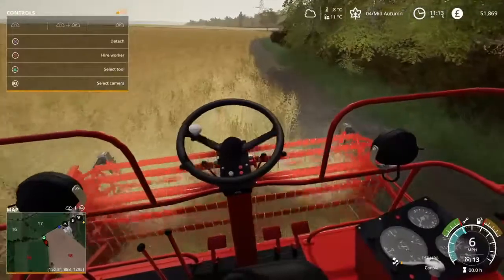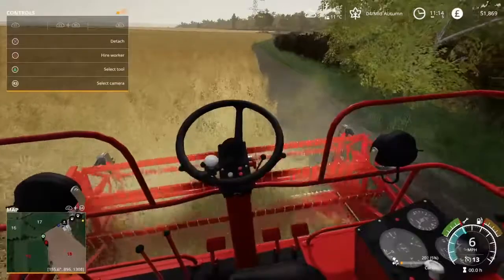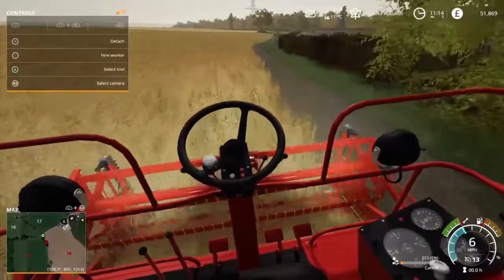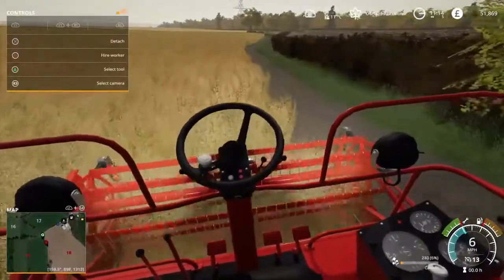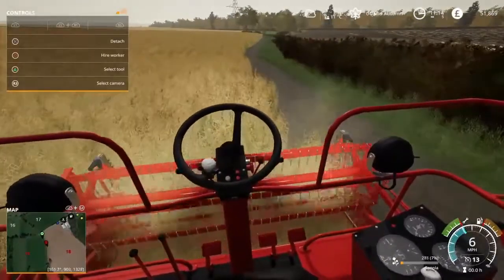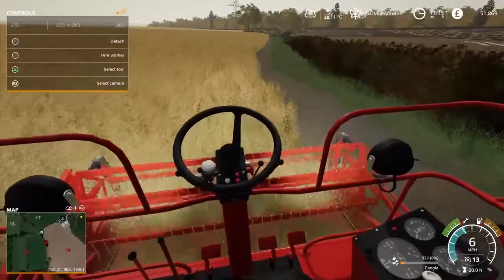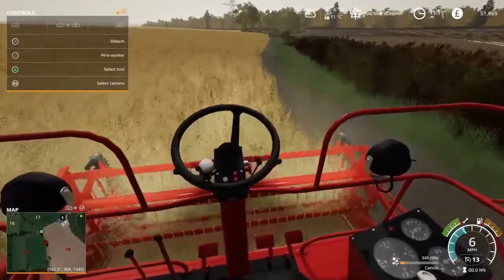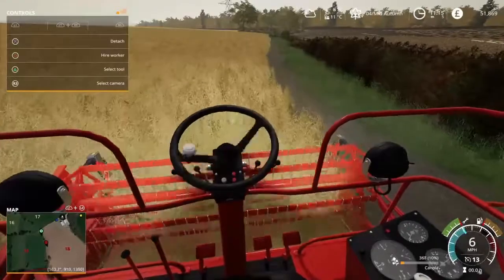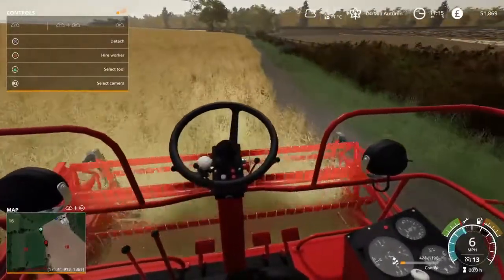We're not sure exactly how much we're going to get. We have got a plan for this part of the field next season — we're actually going to put wheat in this bit because we don't need as much canola as before. Canola sells for twice the price of wheat, and we've still got wheat stored. We could do a smaller wheat field and look at something else in the big field. That's the thinking currently anyway.